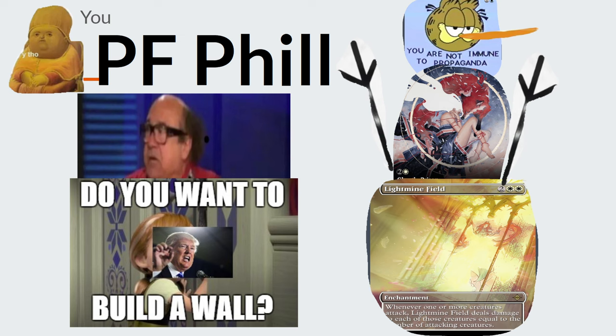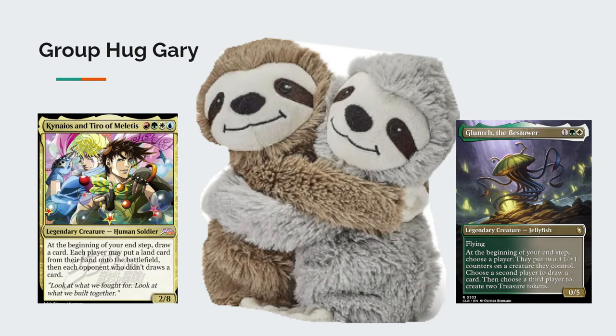Pillowfort Phil is a little better to see across the table because you kind of just leave them alone, they leave you alone until stuff happens later on. Moving on to Group Hug Gary — wow, what a rare species. If you have someone in your group who's a Group Hug Gary, you need to cherish this person. They're probably a good person at heart. They're running commanders that help you draw cards and benefit you, and usually they're the last person you want to take out at the table. Very good for political sense — Group Hug Gary doesn't get a lot of threat from the rest of the table.